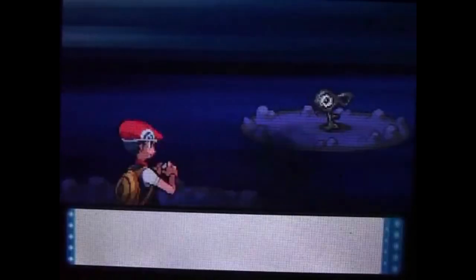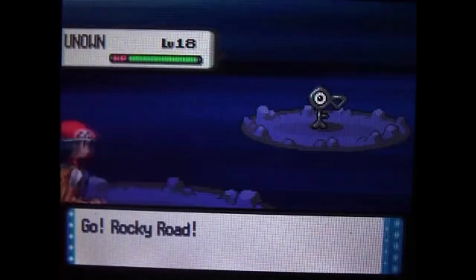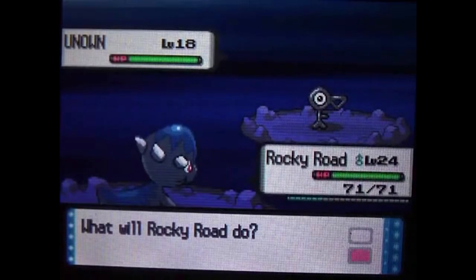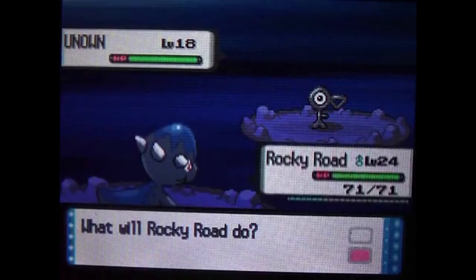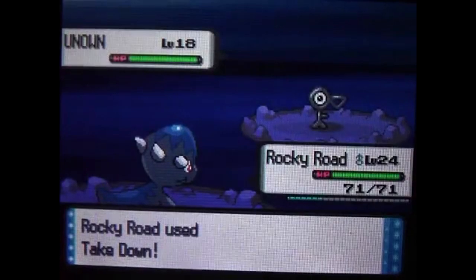After about 45 seconds of video, here's finding an Unknown and we are actually gonna go into a battle with this thing. Do I want to use insurance, pursuit, or takedown? I'm probably just gonna go with takedown, hoping I won't faint this thing.